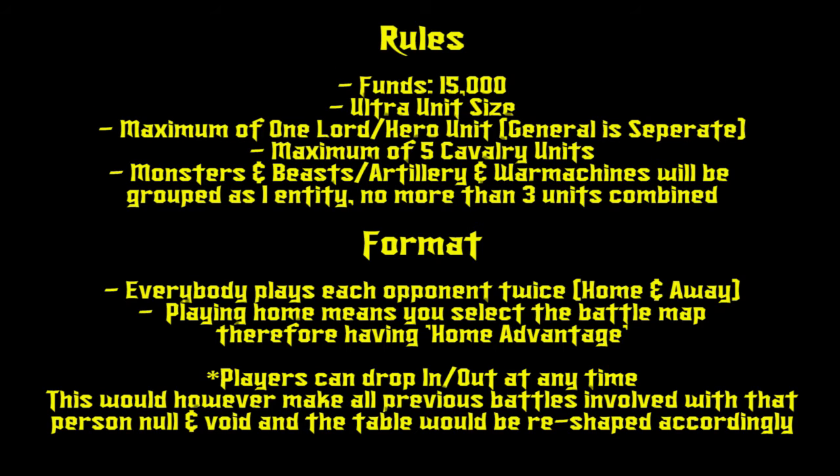The format is that everybody plays each opponent twice — one game home and one game away. Playing home means you select the battle map, giving you home advantage. If you've practiced on a particular map and have some advantages up your sleeve, you select that for your home match. The away opponent has to try and beat you on your chosen map. This is similar to a soccer or football league, and really makes you think about map strategy.